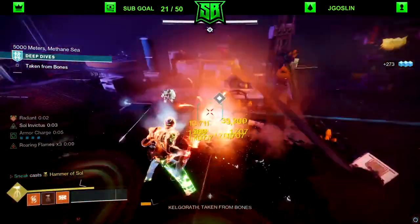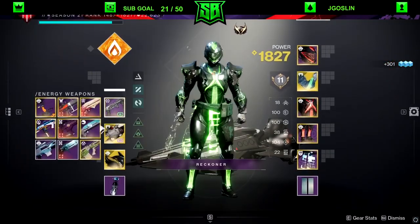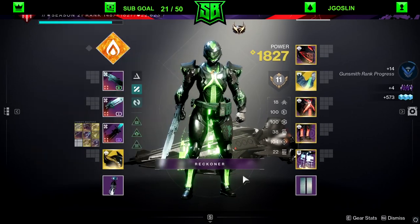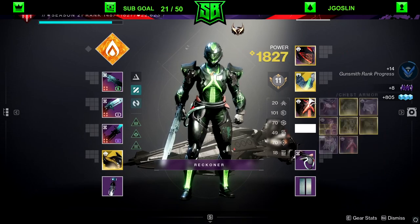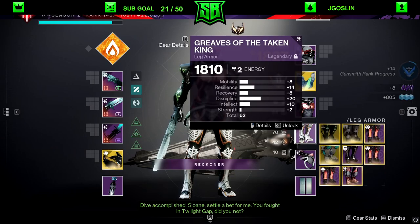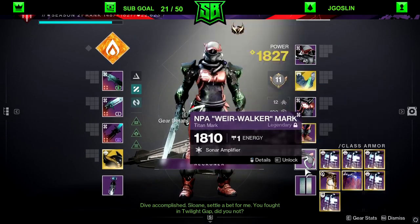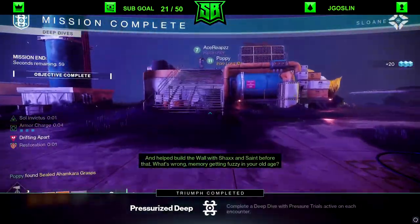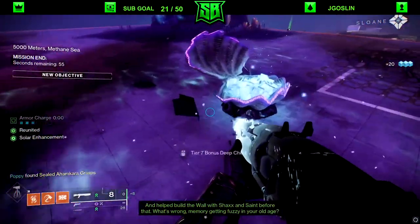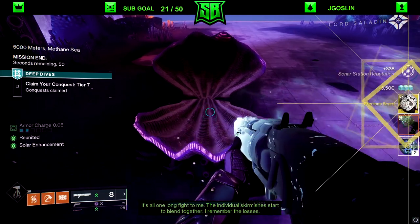If you want to get your red borders done fast, this is absolutely the way to go — unless you want to spend eight hours doing salvages over and over. Hopefully this helps you enjoy getting your reps and engrams. Maybe you just want to farm exotics without waiting for Vex Containment or going into a moon lost sector. Stay tuned for more videos — more builds on the way, more boss memes, and I just got a Solo Flawless on the new dungeon with Arc Warlock, so stay tuned for that.